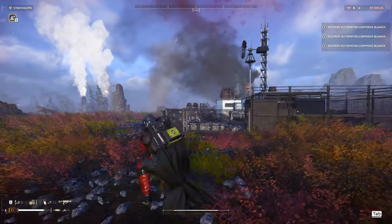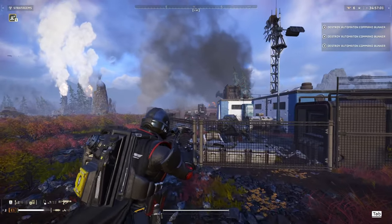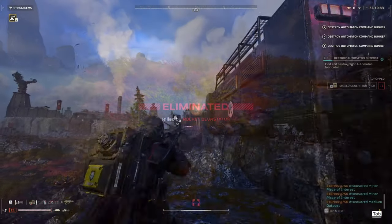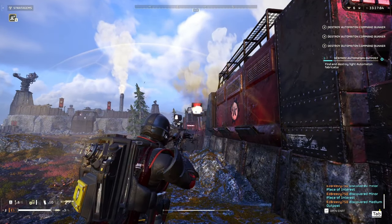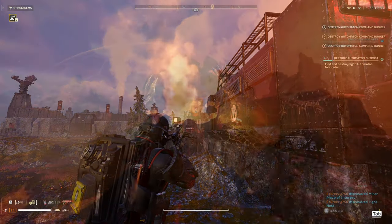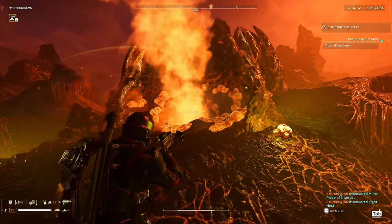It'll be easier to tell you what it can't do. It can't break the container door on various planets. It can't close bug holes. It can't destroy fabricators. It also has trouble killing anything with medium armor in less than five shots, and can't produce anything useful during your mission because after using it, you'll immediately be switching off of it.